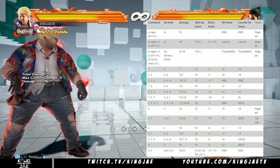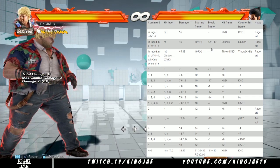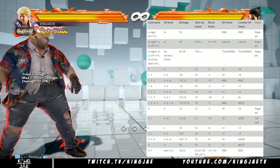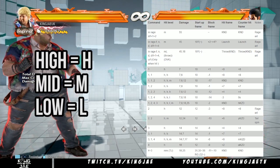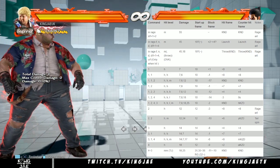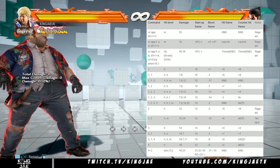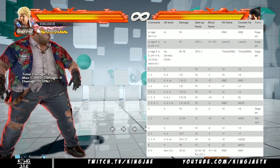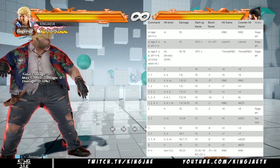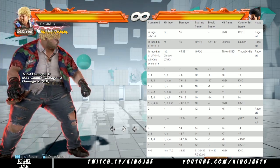You can see it says: command, hit level — where it hits. If it's high it's H, M is medium, L is low. Damage is the damage output. Start frame is how many frames it is — you see a lot of 10 frames, then 12, 14, 12. That's the speed of the move. Block frame is how much he's at advantage or disadvantage.